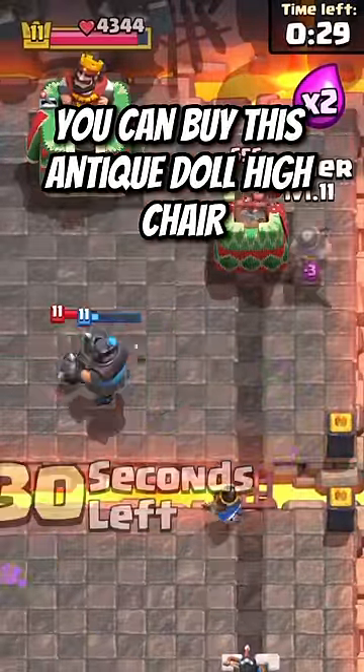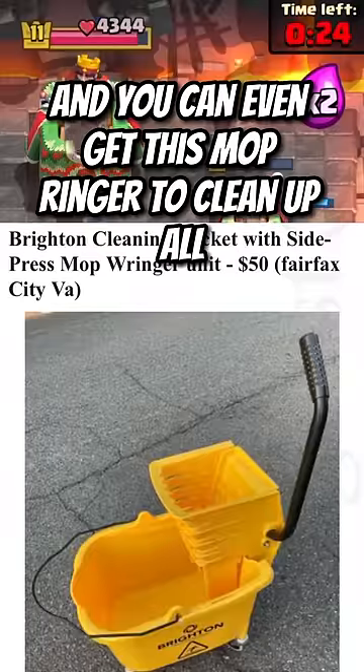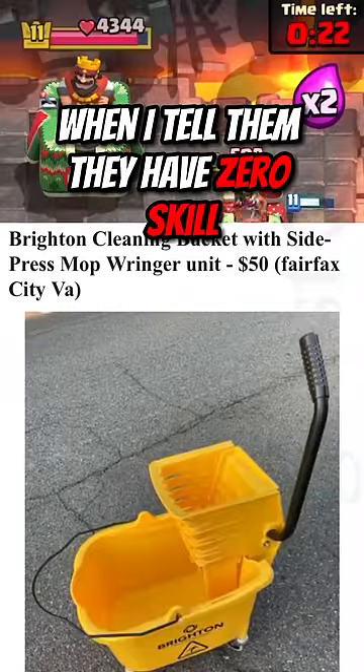You can buy this antique doll highchair, this vintage Coke dispenser, and you can even get this mop wringer to clean up all the tears of the golem players when I tell them they have zero skill.